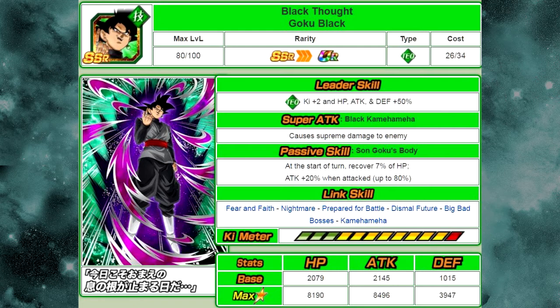Alright, let's go ahead and start off with the beginning — Berserk Goku Black. This card has a leader skill of Tech Type Ki plus 2, HP, attack, and defense plus 50%. His super attack is Black Kamehameha and causes supreme damage to the enemy. His passive skill is Son Goku's Body: at the start of the turn, recover 7% HP, attack plus 20% when attacked, up to 80%. His max stats are HP of 8,190, attack of 8,496, and defense of 3,947.